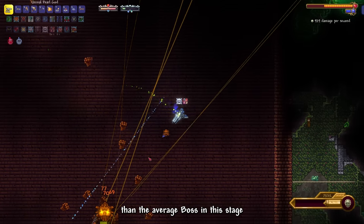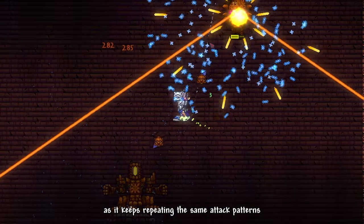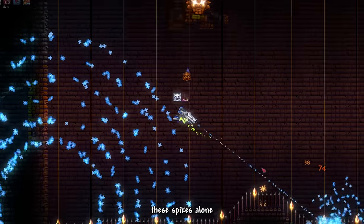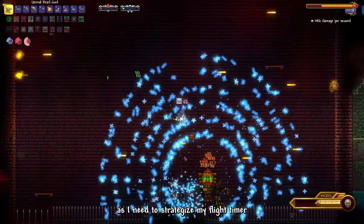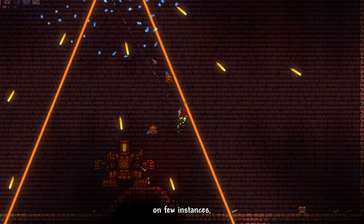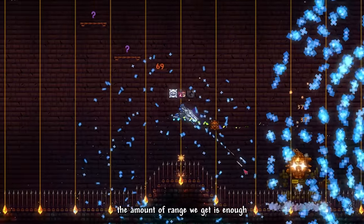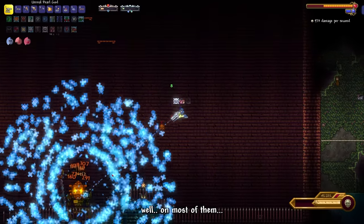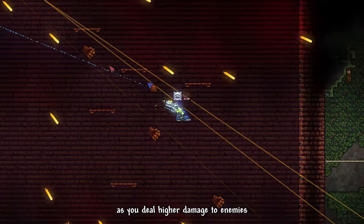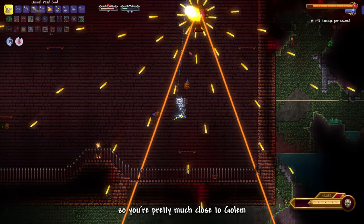Golem's second phase implements spikes on the ground, forcing us to use the moving platforms he summons as footing. These spikes alone made the fight harder than I anticipated, as I need to strategize my flight timer so my wing flight time doesn't run out while dodging. One benefit of being a Ranger against Golem is the range we get gives comfortable spacing against most of his attacks. However, Infernum actually encourages the player to be close to enemies as a Ranger, since you deal higher damage up close — which I think is a bit counterintuitive. But Golem is a special case due to the cramped arena, so you're pretty much close to him all the time anyway.